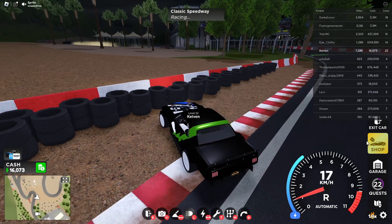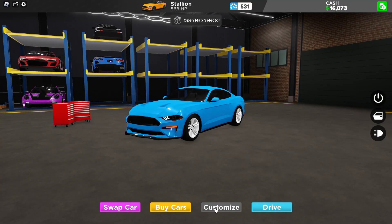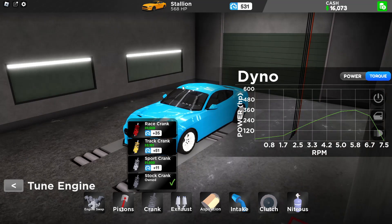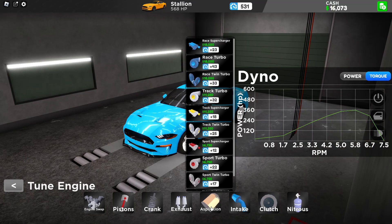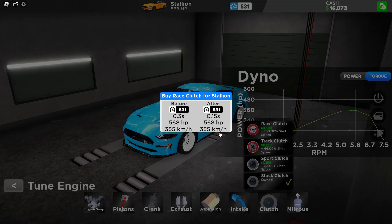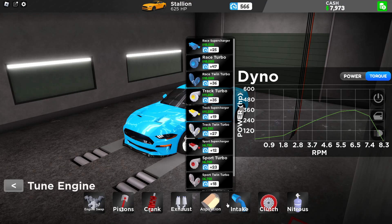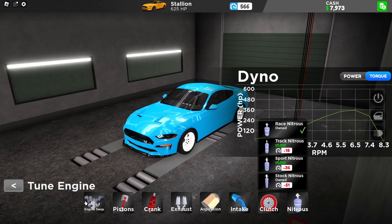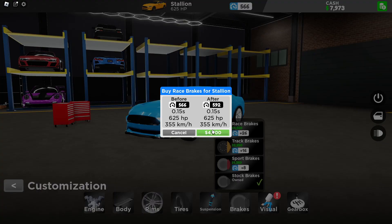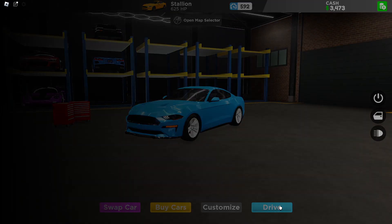I felt like I drove really nicely and we also have enough money to upgrade the Mustang again. We can get the race crank. Can we get the aspiration maxed? We cannot - that's unlucky. We can get the race clutch with the crank. The tire is 20k so we can get the brakes instead. This car is actually almost at 600 power now - looking good.